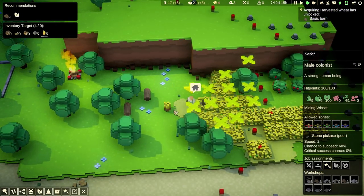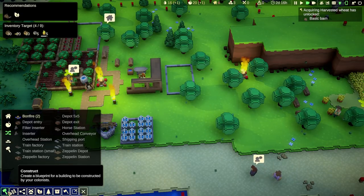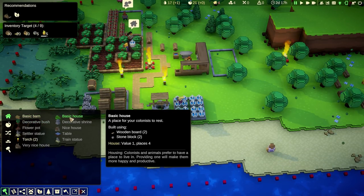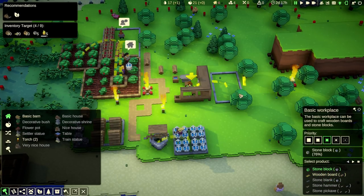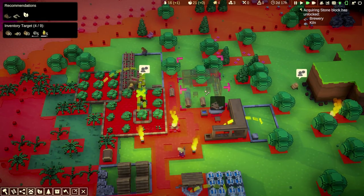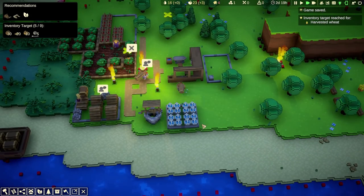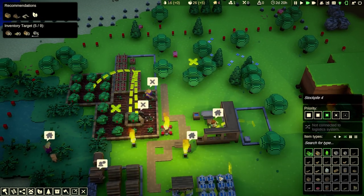This guy is smacking wheat and we're getting harvested wheat. Nice. It unlocked the basic barn — let's see what we need. Place for animals to rest. We don't have animals, I don't think. For this we need two wooden boards and two stone blocks. That's fine. Let's build one more of these. Stone blocks unlock a brewery and kiln. Now we should probably allow wheat in the stockpile as well. We have a lot of food now.